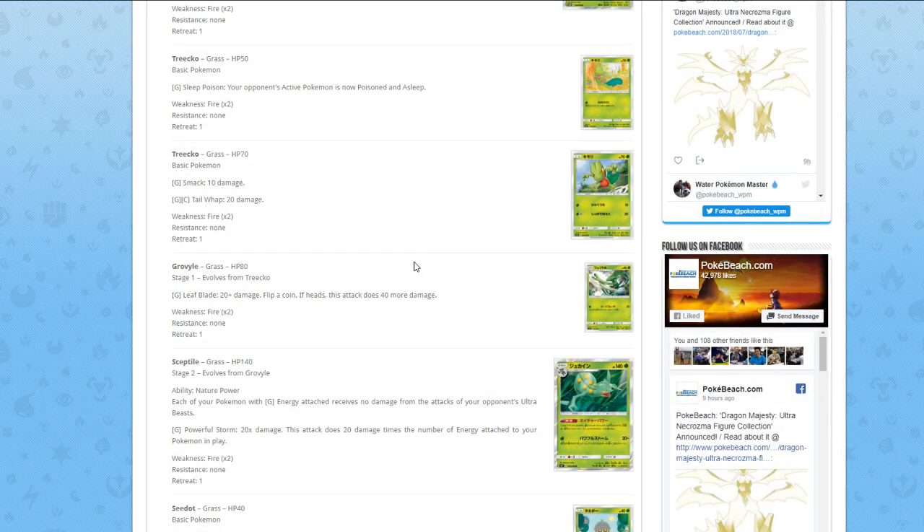Grovyle in between has Pound for Grass — 20 damage — and Leaf Blade for one Colorless, flip a coin, if heads this attack does 40 more damage. Yeah, it's just a random stage one.